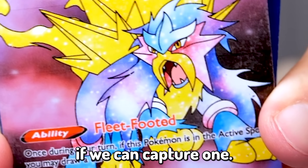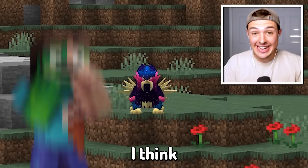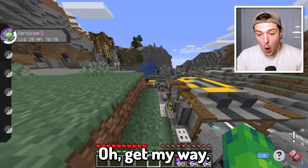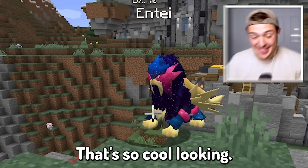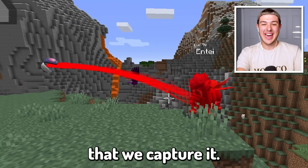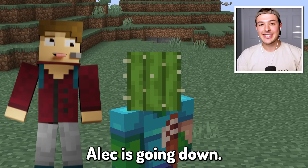Let's go see if we can capture one. There's a Rolly Coley, there is a Purple Starly. What's that over there? Let's zoom in. I think that's a Galaxy Entei! Get out of my way — I have an Entei to catch! This thing is amazing! That's so cool looking! Let's go ahead and capture it. That means we have our first Galaxy Pokémon that we can use at the end of today's video. Alec is going down!